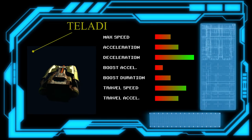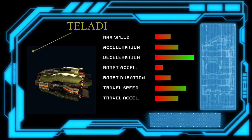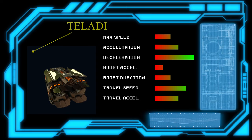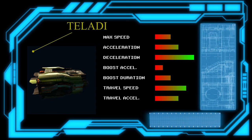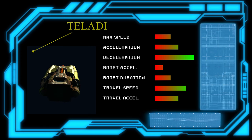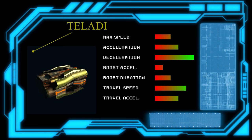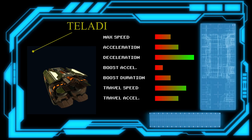On the other end are the Teladi, whose engines do scale well as the ship gets bigger. These are all about moving a multi-ton vessel across a sector at speed and then stopping before it crashes into an asteroid or station. They even get a little boost to travel speed acceleration to help move them along — which makes sense, as they are the economic race, all about their miners and traders.